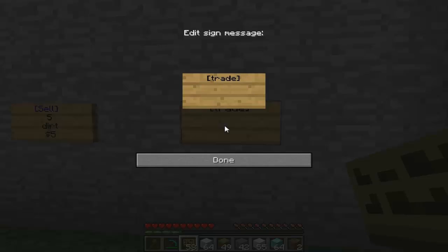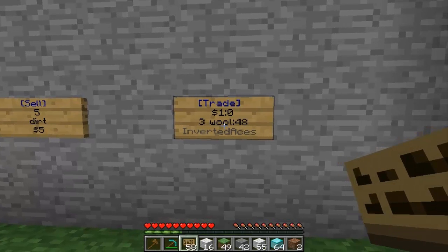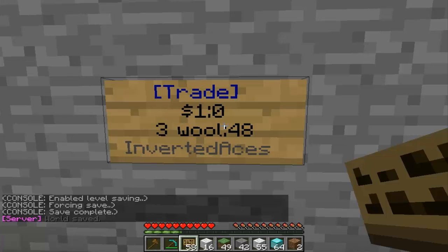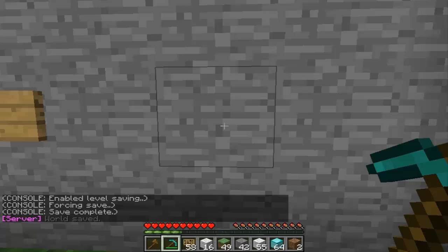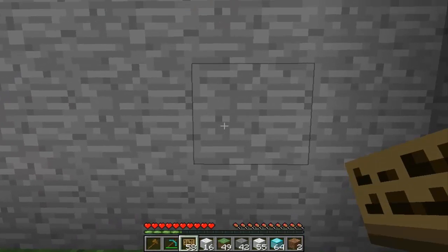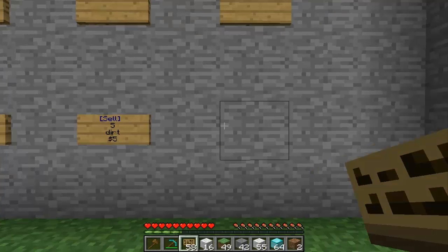The last trade sign is where you trade items you have for other players' money. Put in how much you want the other player to pay, then the stack size of the item they're going to receive — for example, three wool with a maximum of fifty. So players can buy three wool for one dollar, and there's a maximum of 48 wool available. When you break the sign the wool goes back into your inventory. Note: if you attack it with a pickaxe you may not get it back — you need to break it with a block. Alright, hope that helped — see you next time.